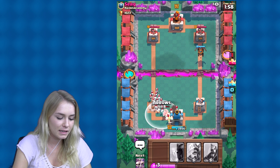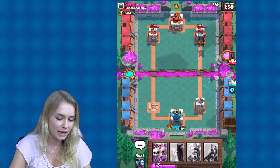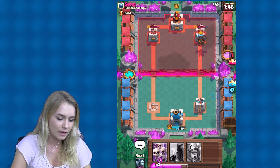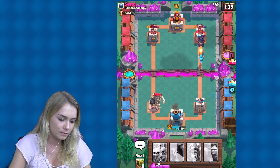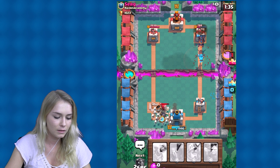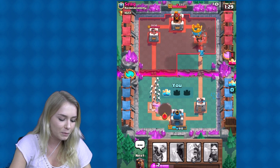Let's go with the lava hound over to that side. Come on — he is actually really good at this game, I'm not enjoying this. Hopefully he will just ignore my lava hound that I put down, because I think I'm going to be able to get at least one crown with this. Come on — yes! We got a tower, guys, we got a tower!